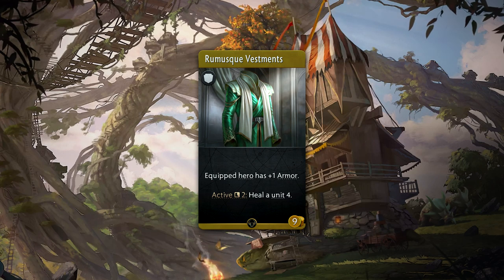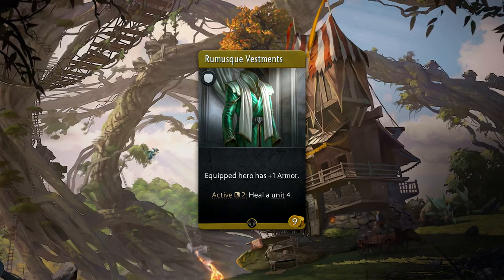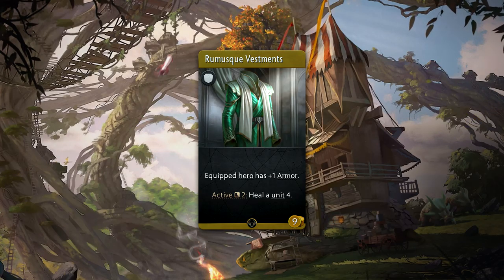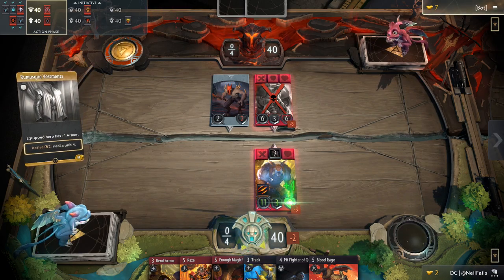Rumusk Vestments is a 9 gold common armor that provides plus 1 armor, as well as an active which can be used every 2 rounds. When used, it'll allow you to heal a unit for 4. This provides very little armor for the price, but healing can be incredibly useful.